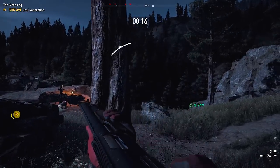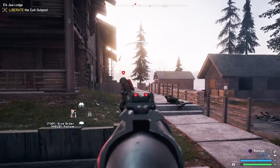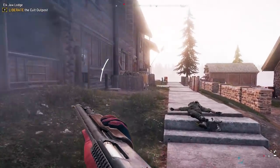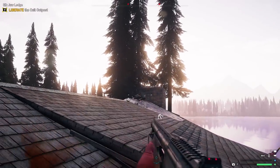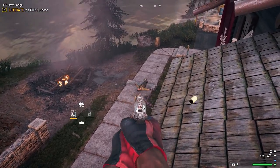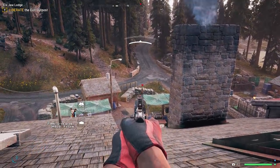Shotguns are great for taking out armored targets and animals up close. Most of them are pump action and will take a while to reload. They work best as backup weapons for situations where you've run out of ammo with your more versatile weapons like assault rifles or machine guns. Investing in perks that give you additional weapon slots early on is a great way to avoid situations where you're out of firepower.